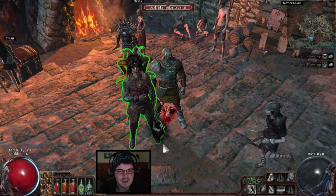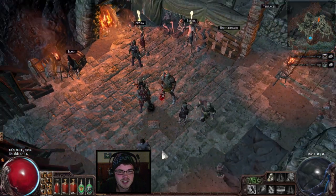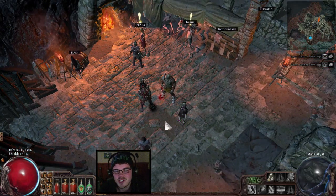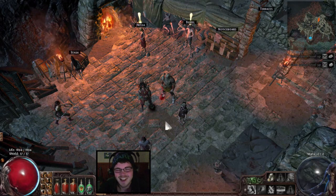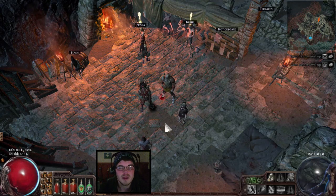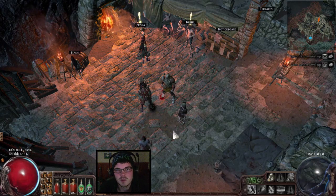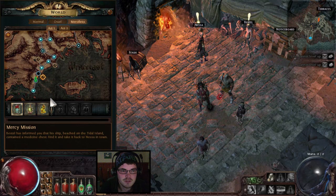Before I continue I just want to point out this guy is incredibly badass - look at this Templar. That's the microtransactions. Support GGG and get some awesome microtransactions. Anyway, I'm going to talk about how to progress through Act 1 in the most basic of senses and just tell you the bare minimum of what you need to get through Act 1 and the easiest way to go about doing that.